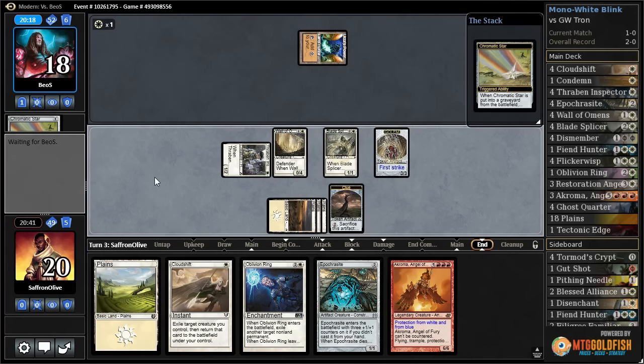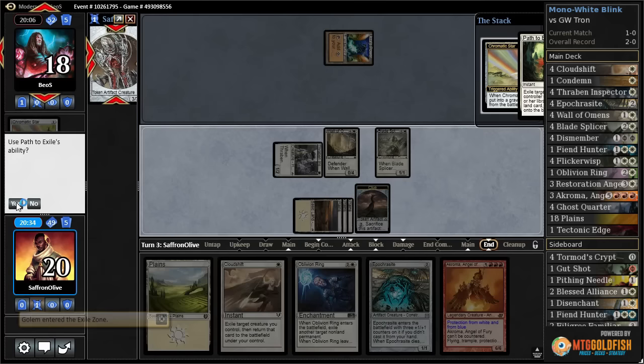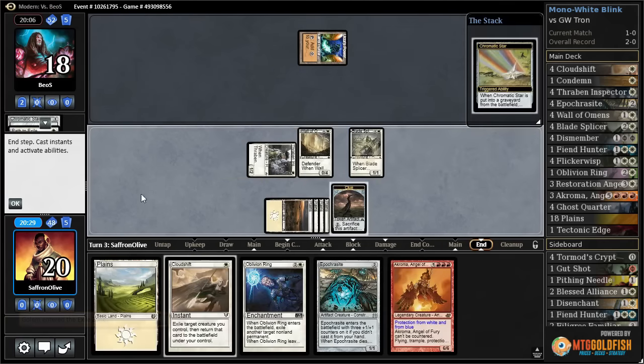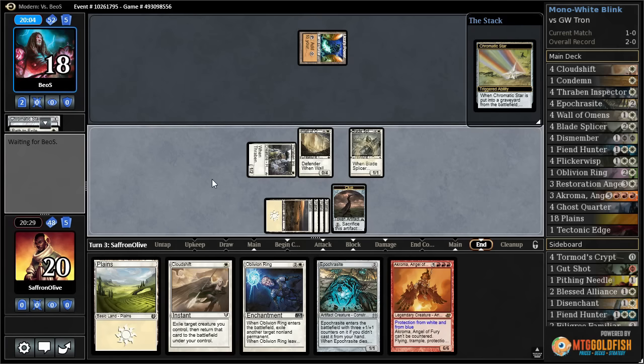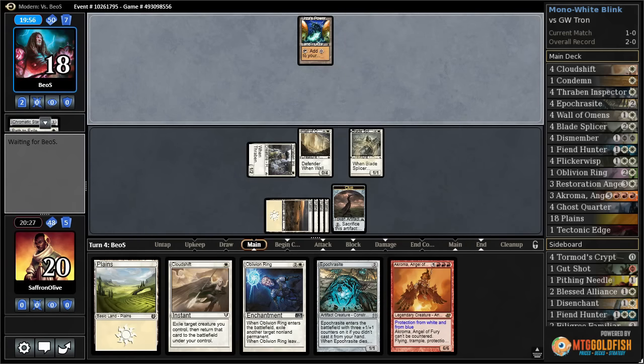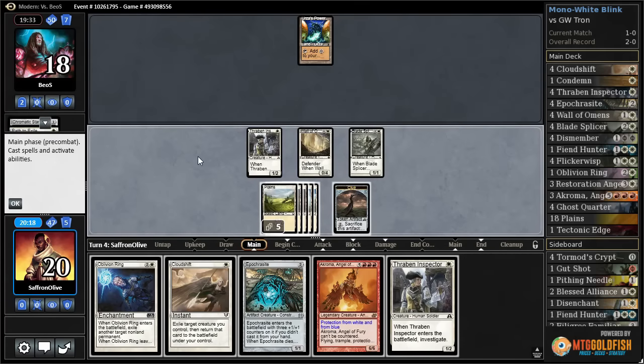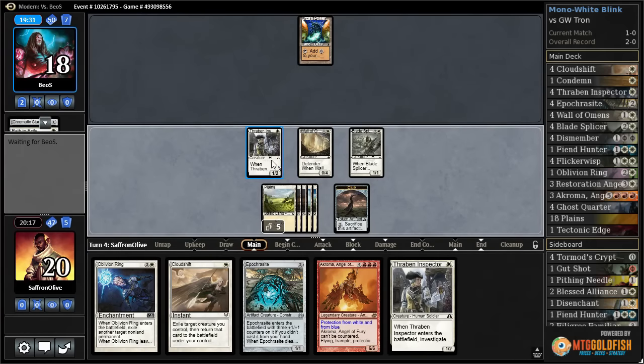If our opponent's gonna stumble on mana, our best bet is probably killing them before they can recover. Tron is usually a lot more consistent than this — this is a very awkward draw for Tron. Opponent cracks their Chromatic Star, adds white. Does this mean they're gonna Path something? Yeah, Path our token. I guess they figure we already got a ton of land, so what's the harm.